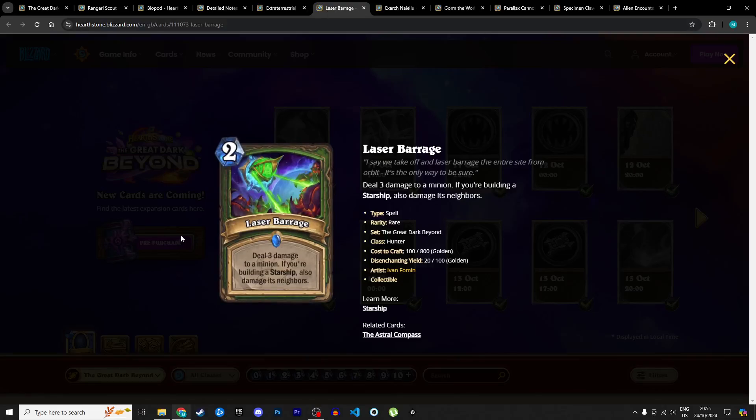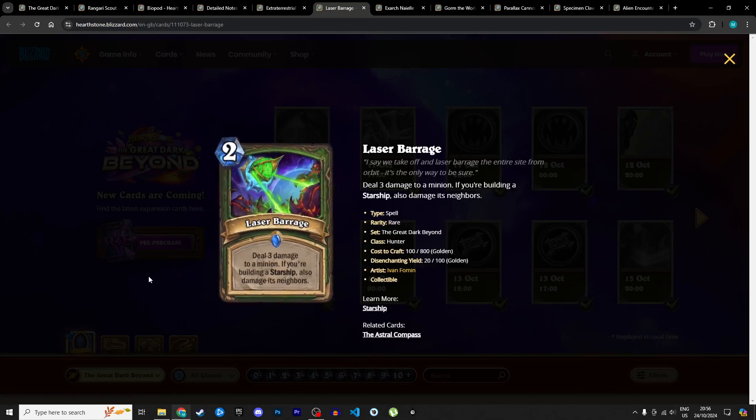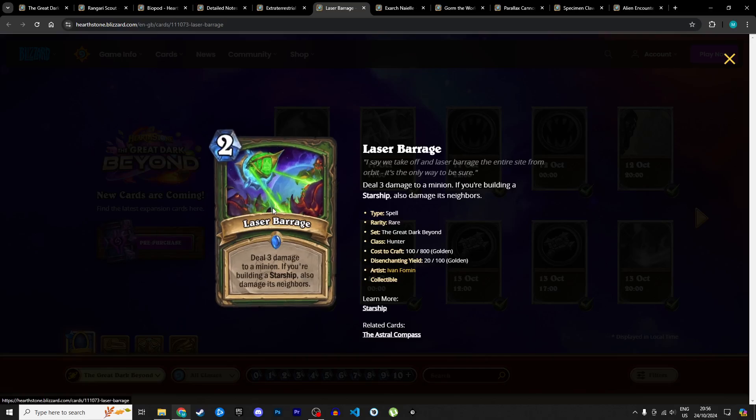Next up is Laser Barrage, a 2 mana spell: deal 3 damage to a minion, and if you're building a starship, also damage its neighbors. Potentially dealing 9 damage to enemy minions for 2 mana — which is really good. If you're building a starship you're committing to a slower game plan and need early game removal, and this is a really nice one. If Starship Hunter is actually good, this is a 4-star card. I'm optimistic about the starship mechanic, so I'm giving it 4 stars in Standard and 2 in Wild.